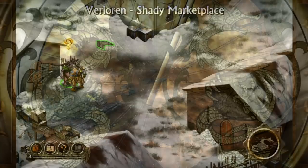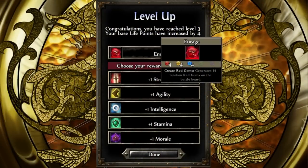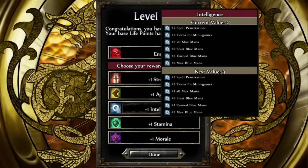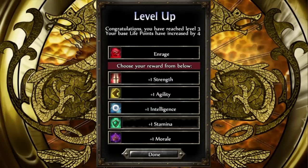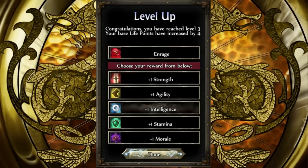Over here, mate. Over here, stranger. New spell: Create Red Gems — generates 14 random red gems on the board. Very nice for that pummel ability. Kind of sucks that it takes red gems to make in the first place, though. Agility is level one as well. I'll focus on agility next after I get intelligence up to a decent level. Spell penetration, turns for minigames — everything goes up outside of how much blue mana I start with. Very nice.